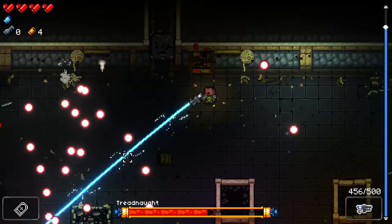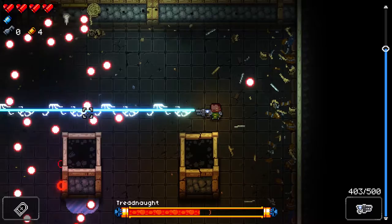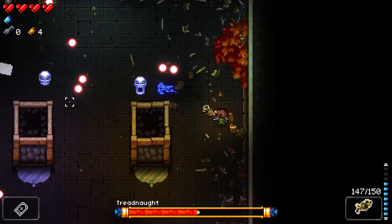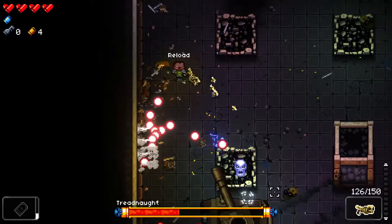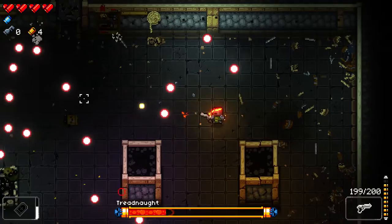I was wondering why it wasn't firing when the gun changed. What gun am I using? I have no idea. But I can see I'm dealing damage. I take some damage — that's fine, this gun's better anyway. As long as I'm dealing damage, I'm good. I kind of wish I was going to see the cleansing fountain in the next two levels so I can reset my curse stat.